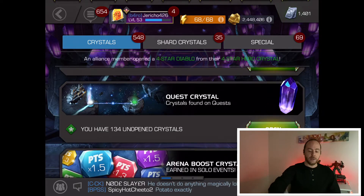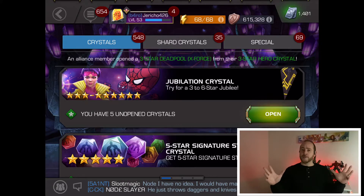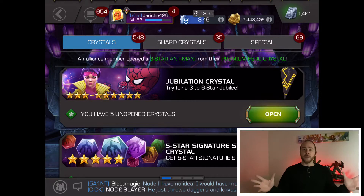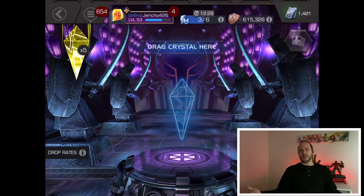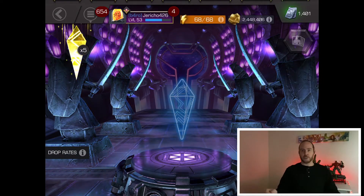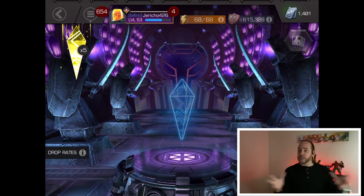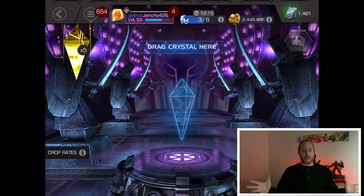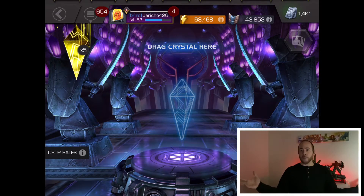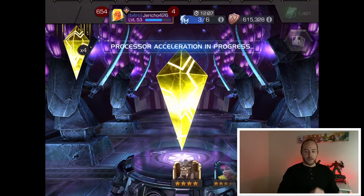Okay, here we go. Jubilation crystal — I'm really hoping we don't just get a whole bunch of three-stars out of this, but if we do, it is what it is. We're not going to do a pet method here, we're going to do a Jericho method — we're just going to open them. I don't know, we're gonna spin one first. Usually spins don't get me the best results, but here we go.